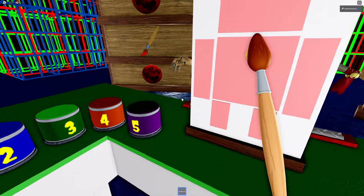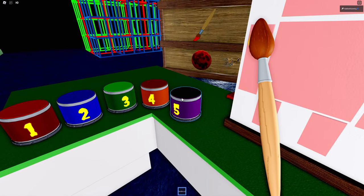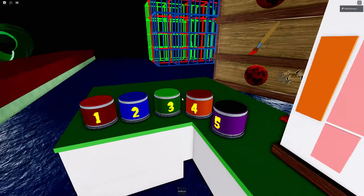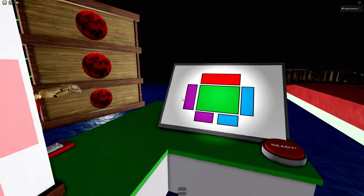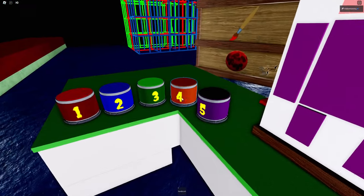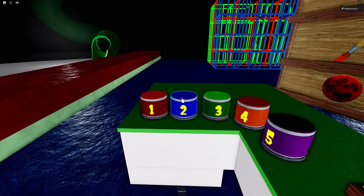So this is purple. What's going on here? Purple. I don't really understand how this works, but this is fine. Why won't it switch off purple? Please. Hey, there we go. Now we got some green.